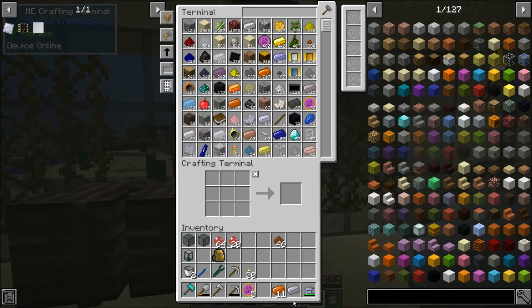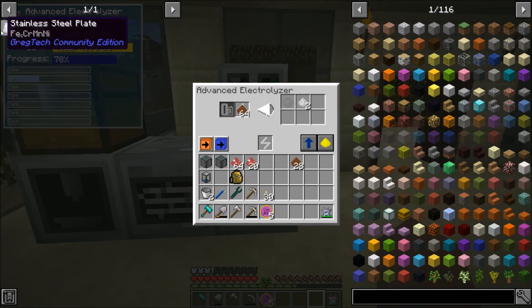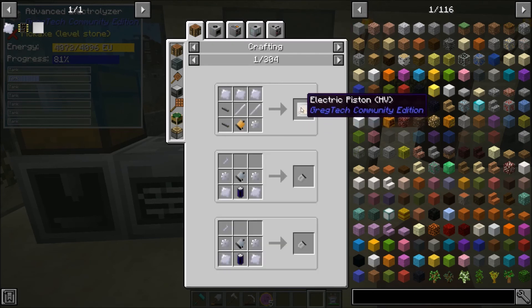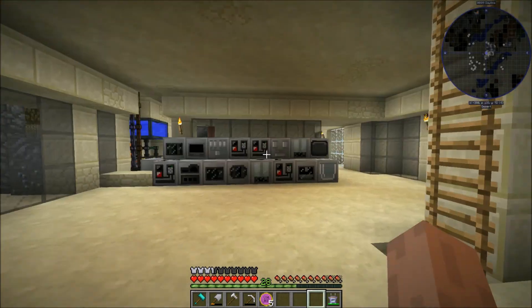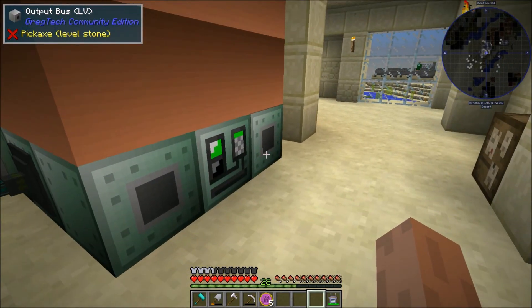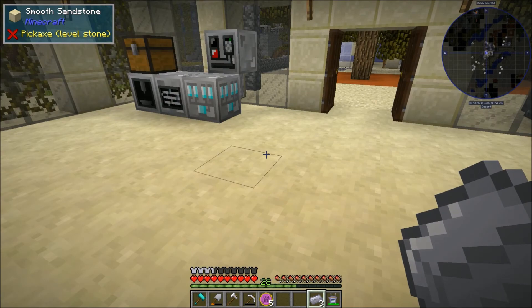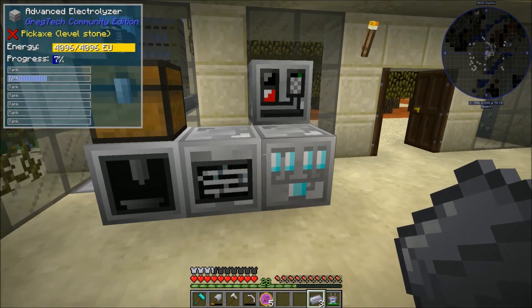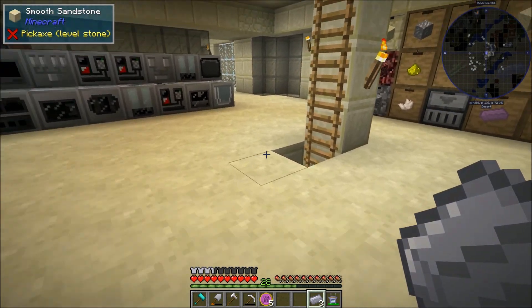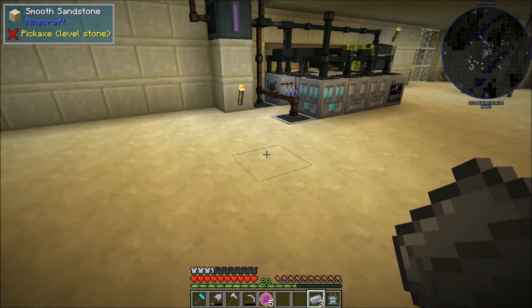I think I'm actually going to wrap up the episode here. This might be a bit short of an episode, but I think it's a decent stopping point. In between episodes, I'm going to get a bit more manganese and a bit more stainless steel just because these plates are used for all the HV components. Stainless steel is the aluminum of high voltage, so we're definitely going to want to stock up on that and probably try to find a better way to get a decent supply of chrome and manganese. There's no immediate rush for that because I think we're still pretty deep into MV, not trying to get out of there super quick. I don't want to rush this pack too much — I want to do my due diligence for making cool automations.